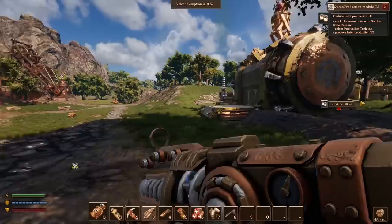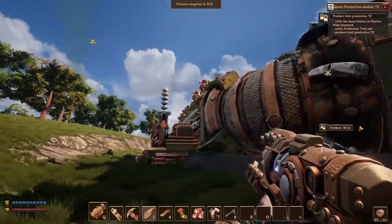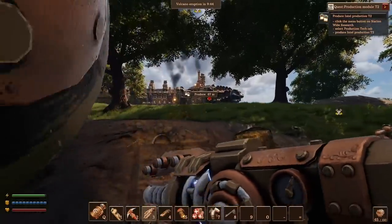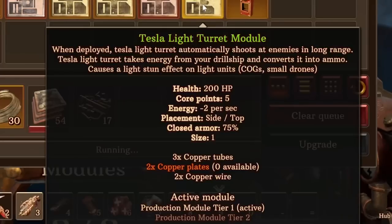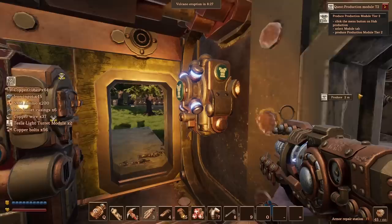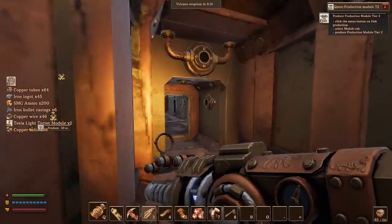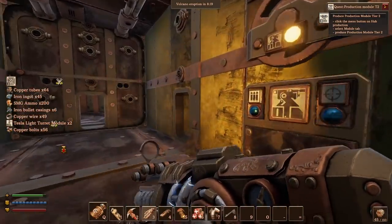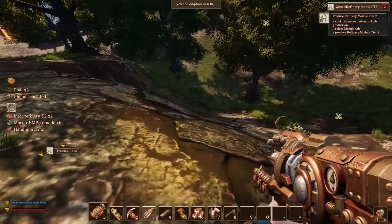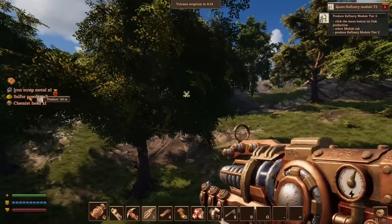I kind of want to replace all of our turrets with Tesla things. I think that is a great idea — getting a full electric drill ship. Absolutely. The Tesla light turret takes energy from the drill ship and converts it into ammo. I like the sound of that — less things to make for us. I guess we just need to start stacking coal power plants. Are our Tesla turrets zapping something out here? These guys just keep coming from this other drill ship.